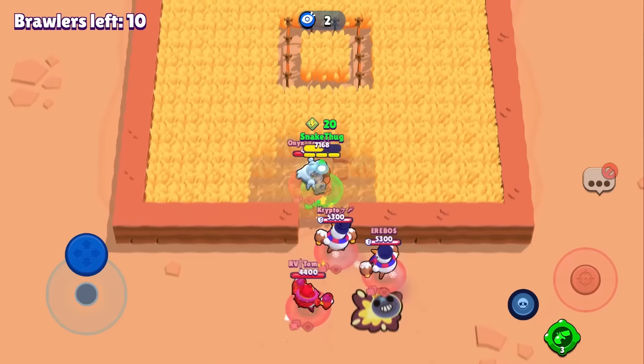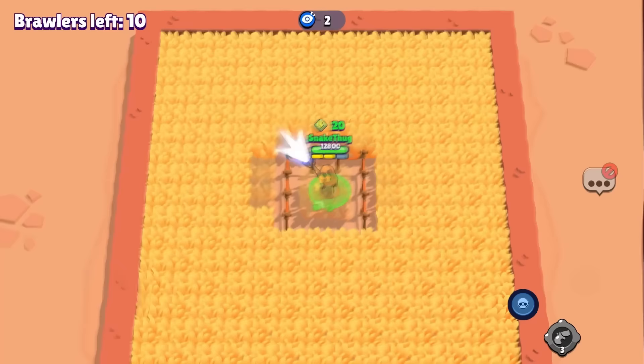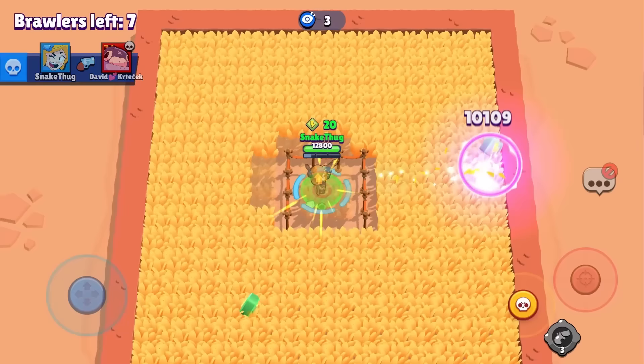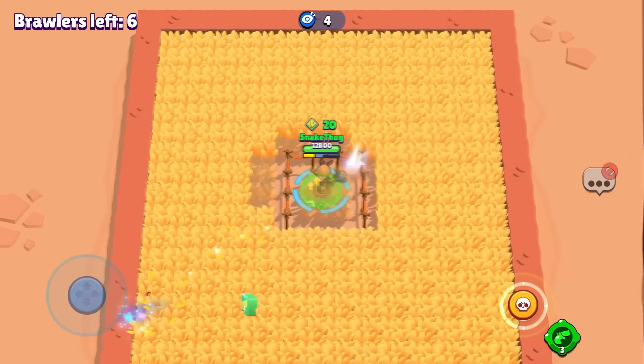We go into the bush and count down from five to zero — go! First shot is a miss, unfortunate. Piper is guessing where the Ticks are. There's the first pick, and the second pick — two Ticks out already. David also down, so five Ticks left.